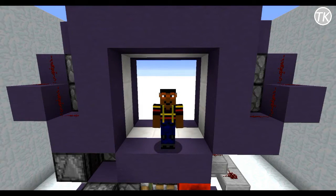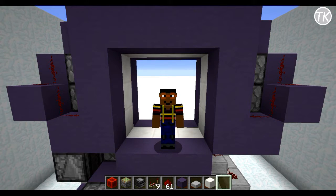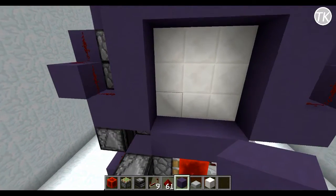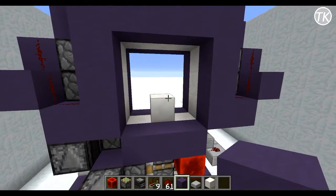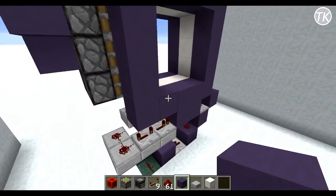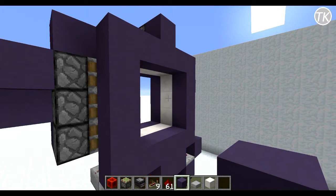Hey there, this is Dracking25 and welcome back to another Minecraft video. Today I'm going to be showing you how to build an extremely fast 3x3 piston door that only uses the blocks in my hotbar right now. The piston door works by causing a block update to an observer block, which makes the door close or open extremely fast. It only uses repeaters, redstone dust, redstone blocks, sticky pistons, and one observer block, so it's really easy to build.